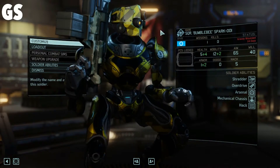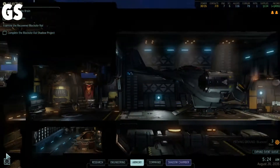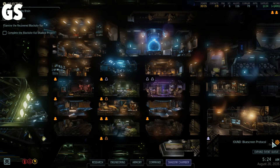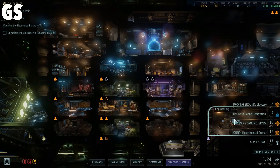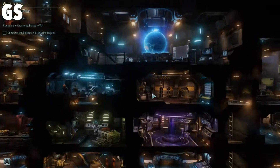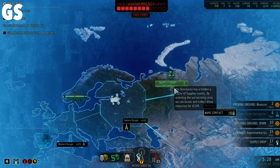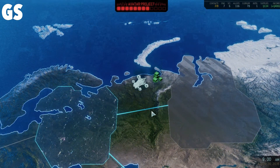Looking pretty awesome — the armor. I might change up some of the colors and patterns, but I am going to add another few SPARK units, one in particular being Optimus Prime, because that sounds awesome. We got Blue Screen Protocol done in three days, alien data cache decryption done in four days, another SPARK unit done in 10, experimental grenades done in 15 days, and a supply drop in 17. So we're just going to plug away here and go to the supply drop to get more supplies.